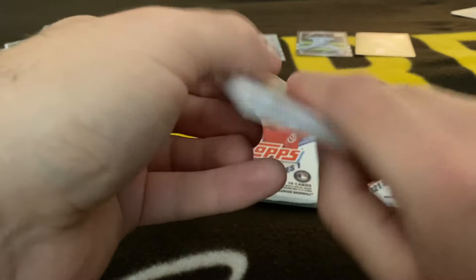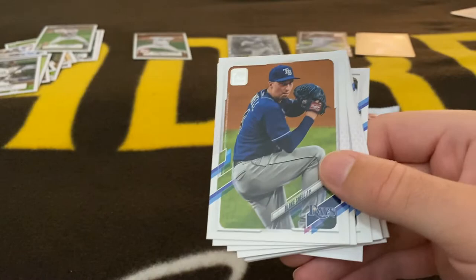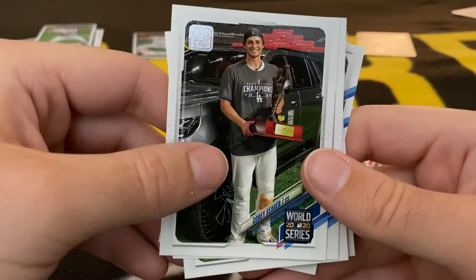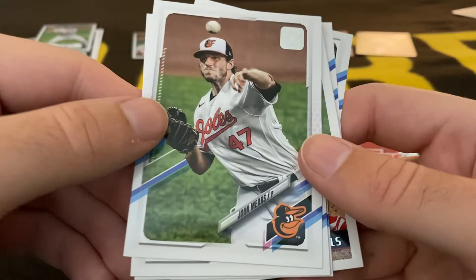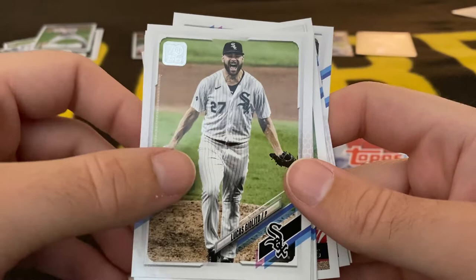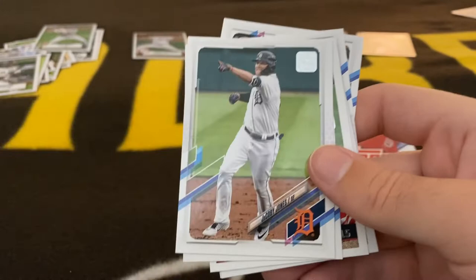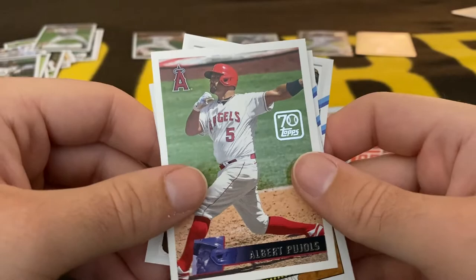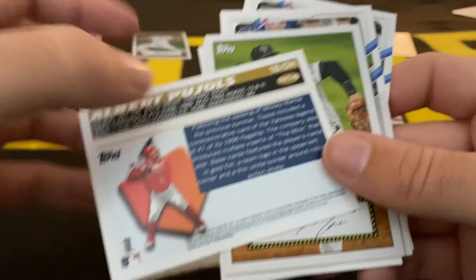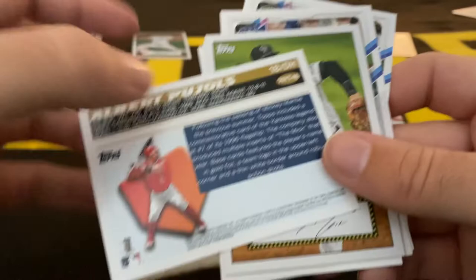We start off with a Wilmer Flores. Blake Snell. Corey Seager. Marcus Semien. Jake Meyers. Lucas Giolito. Fred Galvis. Jacoby Jones. Future Stars card of Justin Dunn. Albert Pujols — I don't know what kind of card this is, I'll do some research on it. Nolan Arenado.